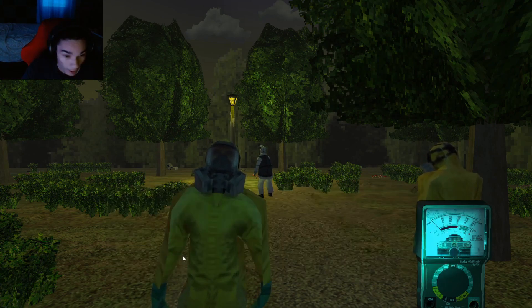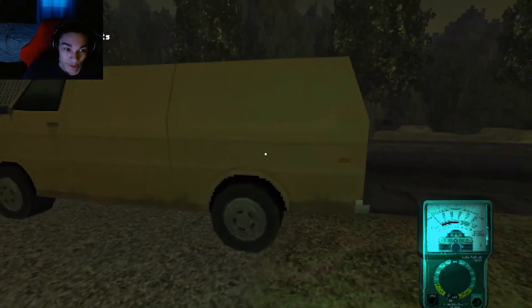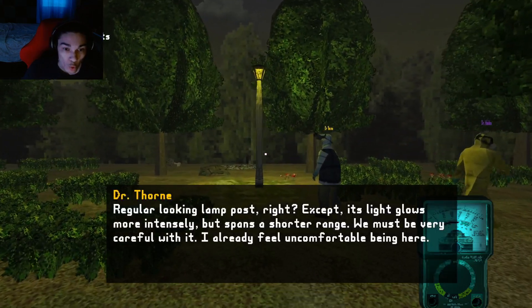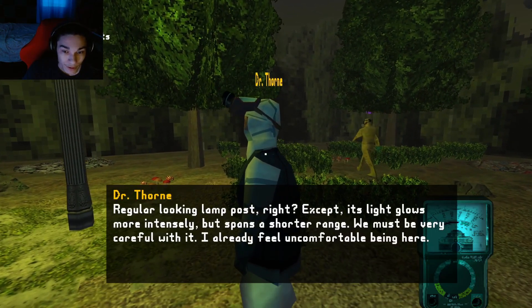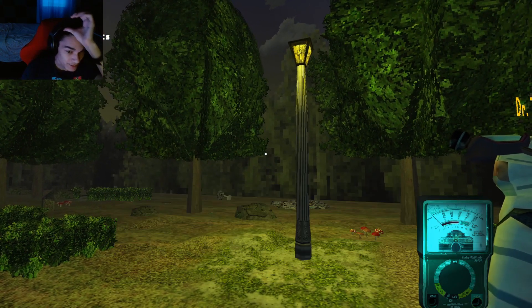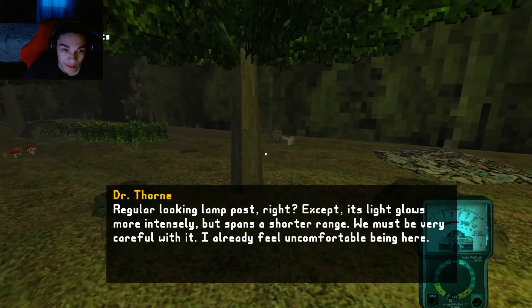You can pause the video to read that. The game was made by a Tin and Copper engine. Regular looking lamp, except its light glows more intensely but spans a shorter range. Okay, so what objects do I need to find?